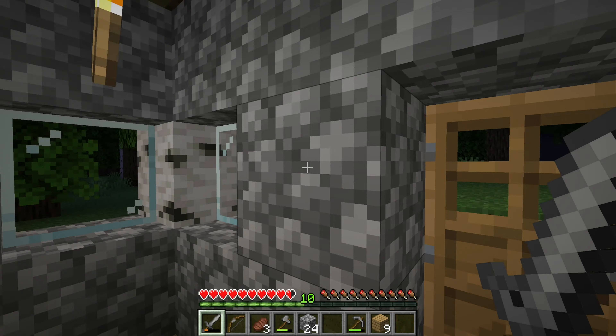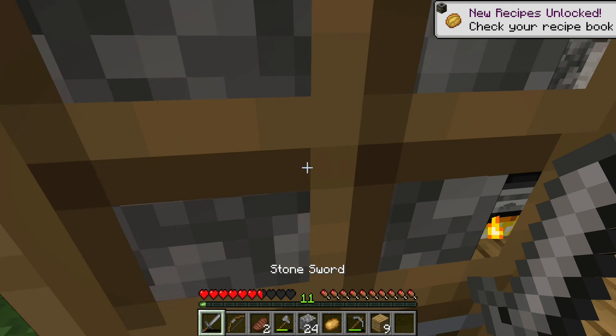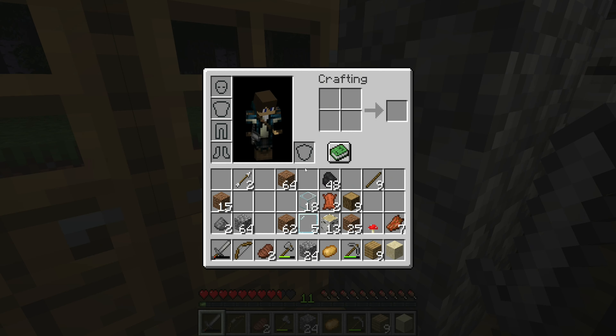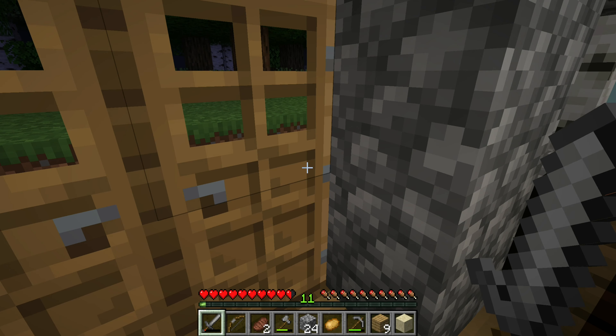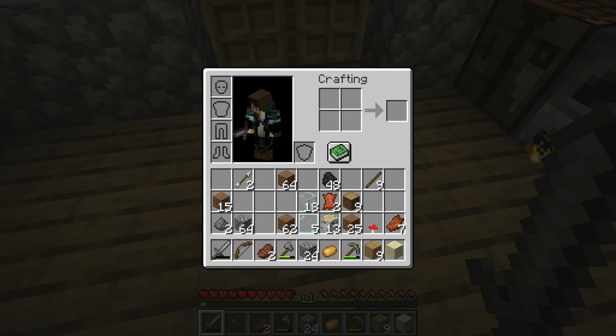Really, zombies in my house? All right, let's kill them and then we can go. Hey, we got a tater! So what they added — they added frog lights, which are little magma cubes that are dropped by frogs, and spawn eggs for frogs.